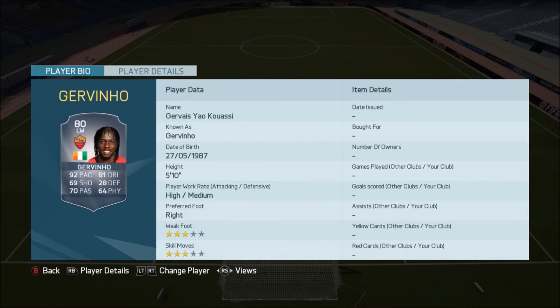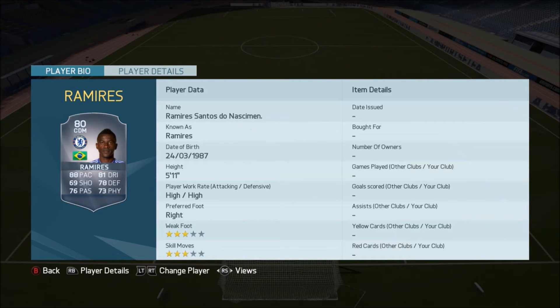The next player is Jovino. He has also gone to the Chinese League and you can get him very cheaply — he's going to rise up as well. We've then got Ramirez, one of the best players you can invest in. He has gone to the Chinese League and you can get him for around 4 to 5k, and he's going to go up to like 10 to 15k.